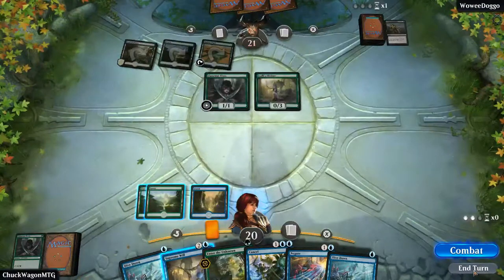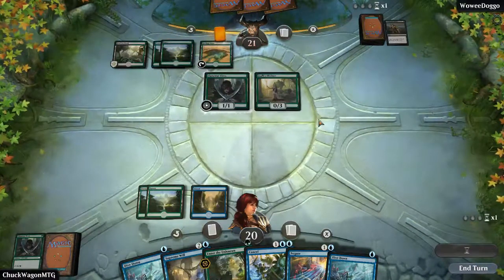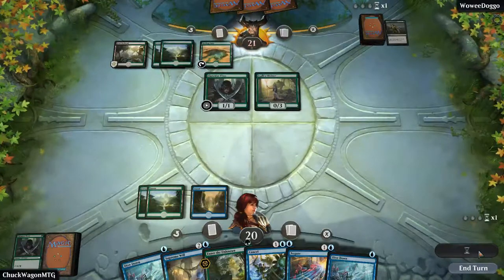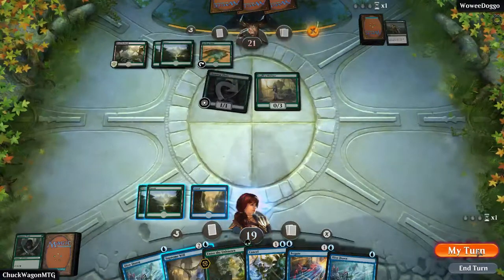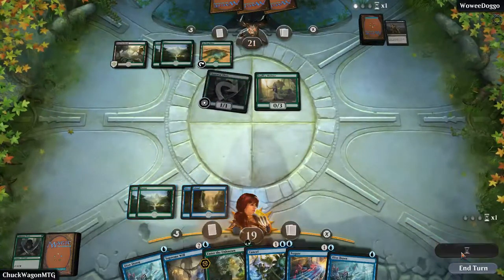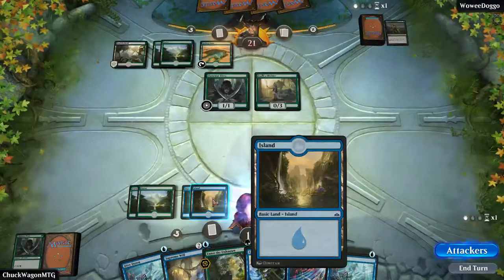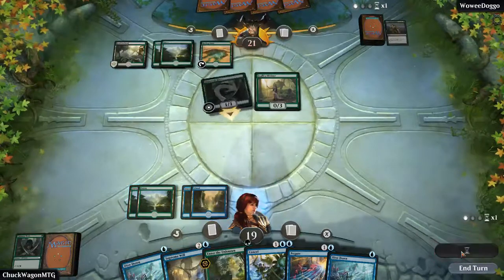Unfortunately now we kind of have to play severe defense. We really can't be putting creatures or anything out because they are ahead of us. We need a creature. Why didn't I Supreme Will? Oh — that's because I didn't have the Island yet and I wanted to make sure we had something to counter their threats. Okay, we can do that — there we go.